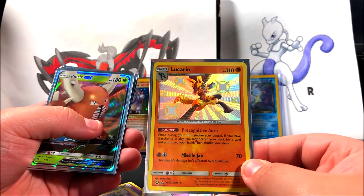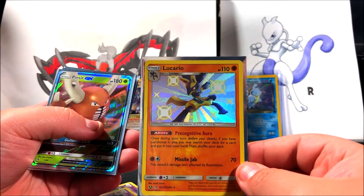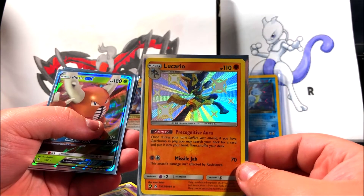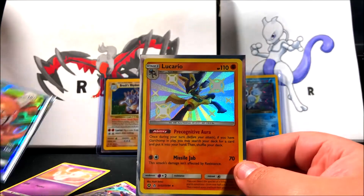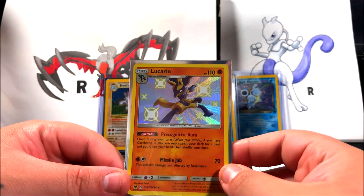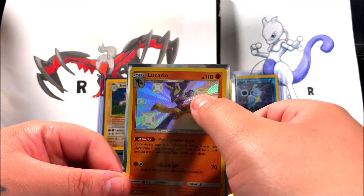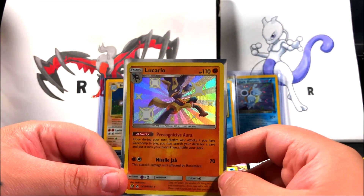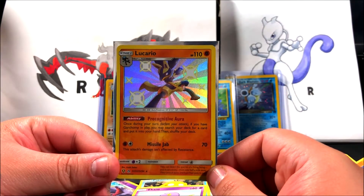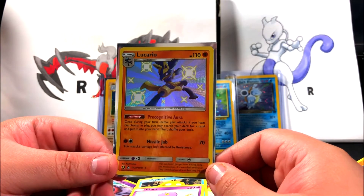Lucario actually looks really cool — great pose, a really good one. Maybe if it had been a little more zoomed in so you couldn't see his legs, just cropped right about here with the same pose, it would have looked even more amazing. Although it still looks really cool like this, and he has this aura he's about to send out which is really cool. I really prefer the golden shiny Lucario over the blue one — it's a really cool holo card overall.